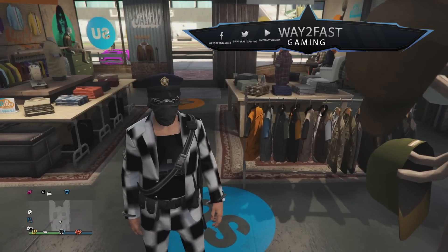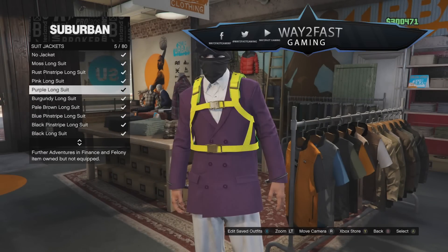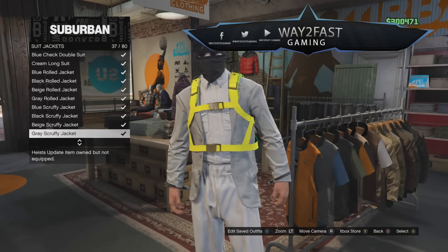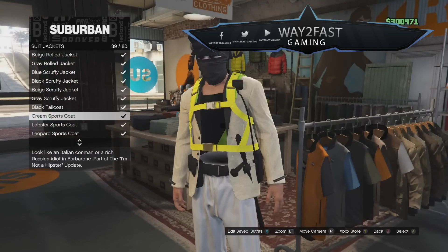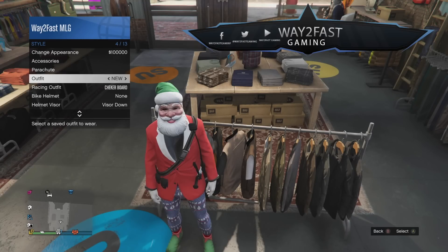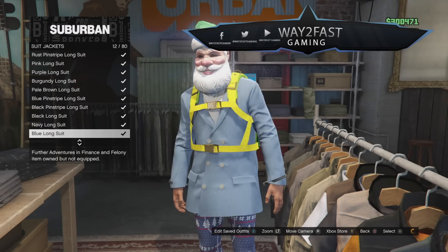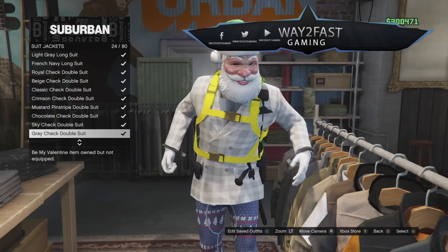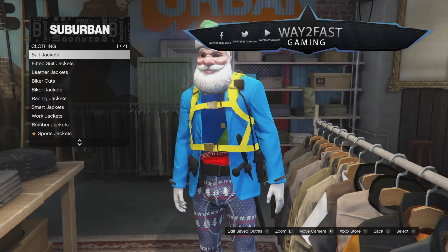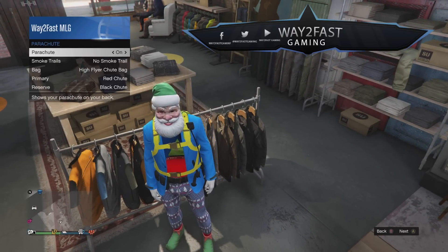If you guys have one of these outfits and you have a modded account, what you can do is go to suit jackets and actually put a suit on. So when you put a suit on... Someone said: what if you do the new appearance glitch — you know how Rockstar has added that in? Someone said, what if you try and do that, will something happen? I don't know — let's see. Fair enough, let's take that off.